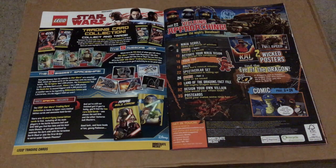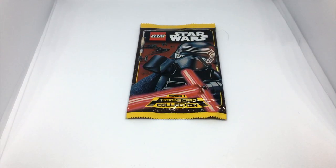On page 2 of the magazine we get a little overview page of the Star Wars trading cards. On page 3 we get our classic contents page telling us what we have in store for this magazine. Before I go more into the magazine I thought I'd do a quick pack opening of the card pack that I got with this magazine to give an example of the cards.